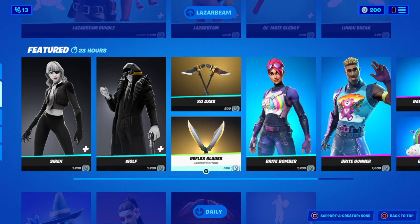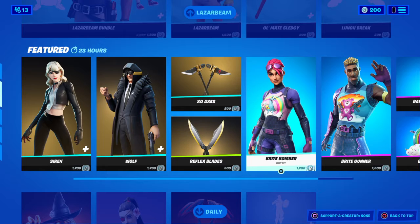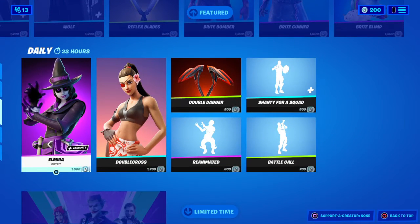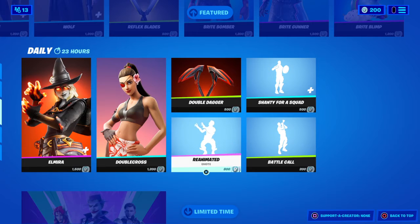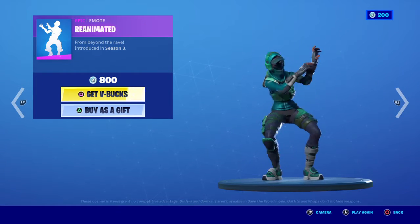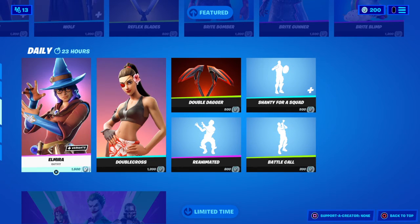Who else is in here? Reflex Blaze, XO harvest, XO axes, Siren and Wolf. We got Bright Bomber, Bright Gunner, the Bright Blimp, the Rainbow Smash harvest tool. She's been in here a few times. Double Dagger. What's the emote? Even though the Shanty for a Squad is still in here, Reanimated, Double Cross.